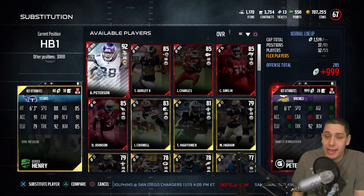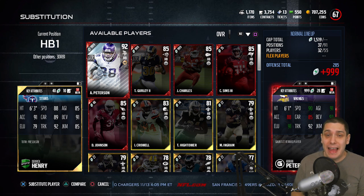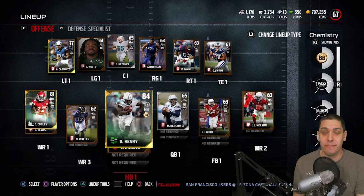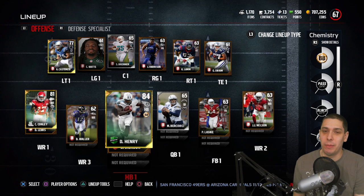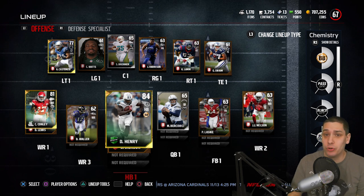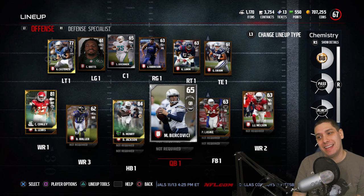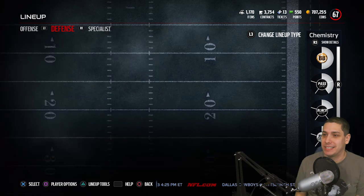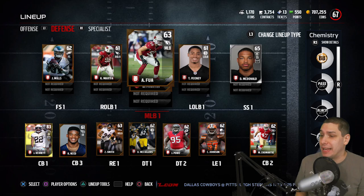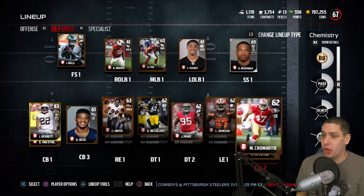I don't think his catching attributes are particularly great, but if he beats the defense deep that would be amazing. Having a more effective running game can make the defense think a little bit more about dropping guys back into coverage. We do need another W to move some of these guys up. My quarterback — I think I'm gonna have to upgrade him at some point. He misses too many open receivers. On defense we've definitely got to make some upgrades as well — we really have nothing on the defensive line.